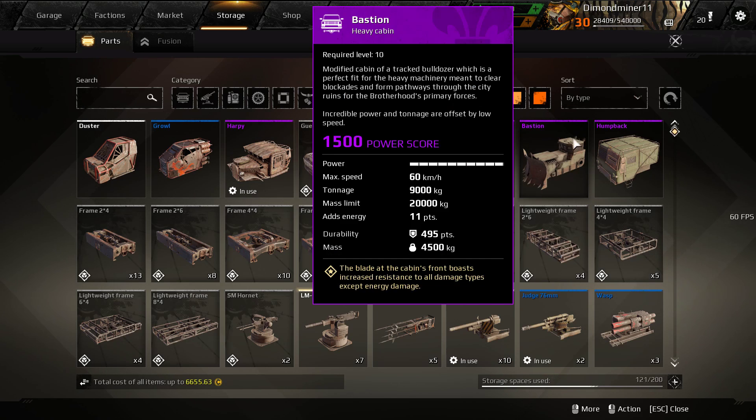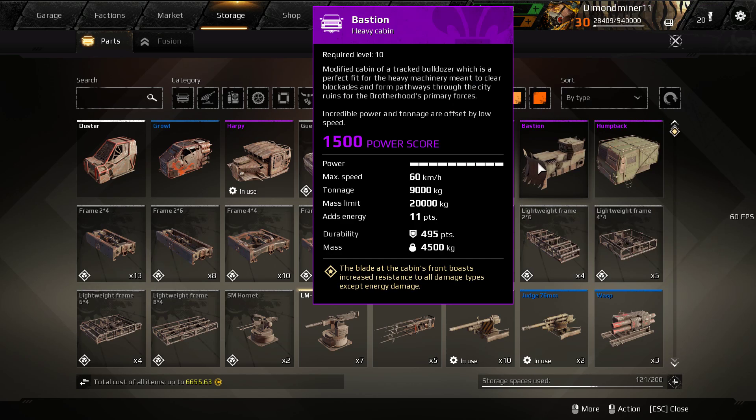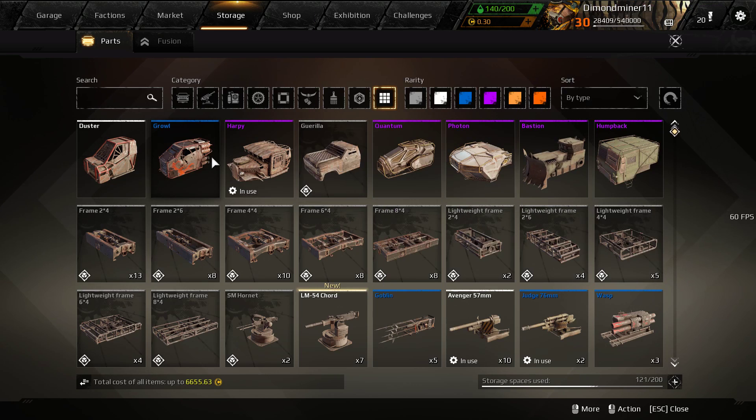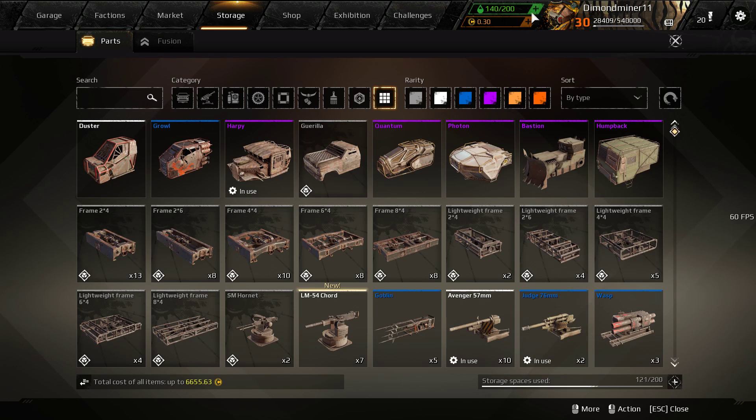Today I'll be discussing the cabins' top speed, how good they are for which raid, and how good their perks are, and what could be changed. So first of all, we're going to start off with probably one of the better cabins that came out — the Harpy.